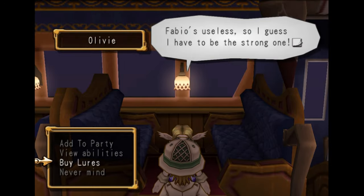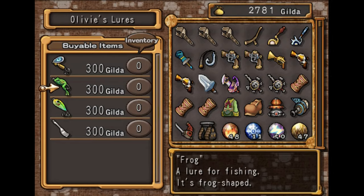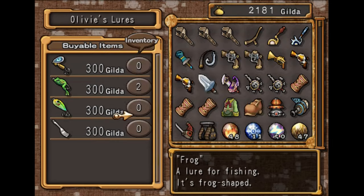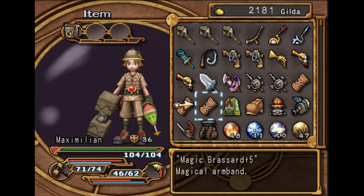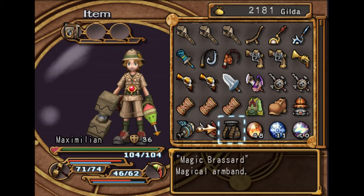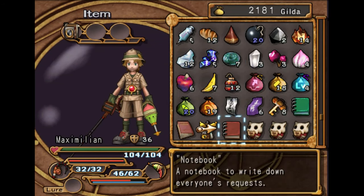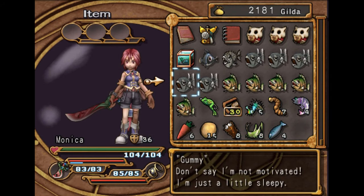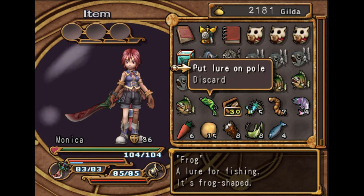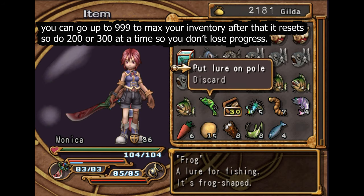Okay, so right now what we're going to do... She has all these different lures here — it does not matter which one you use. I'm going to just buy two frogs. All that we got to do is equip the lure rod, equip the frog, and go on over to Monica. And we can just put the lure on the pole as many times as we want to.